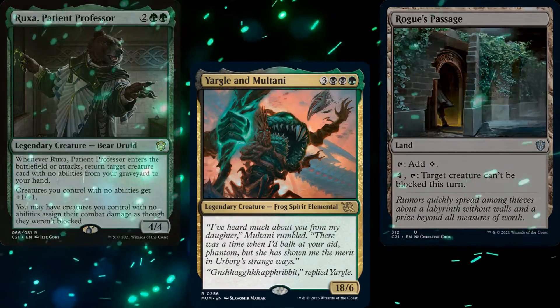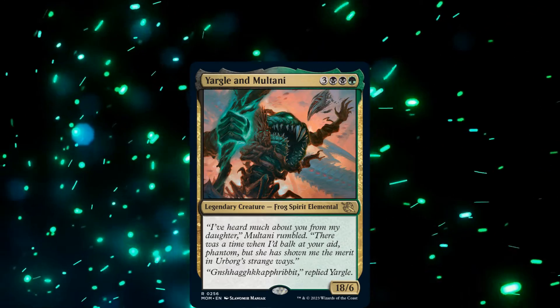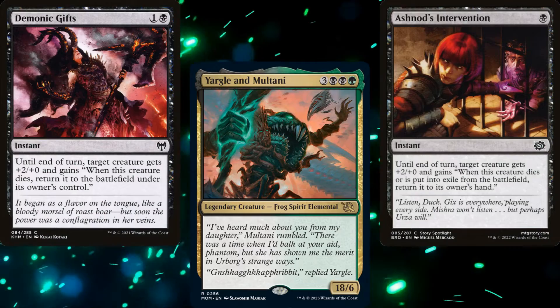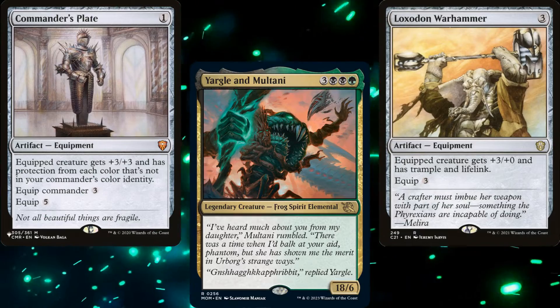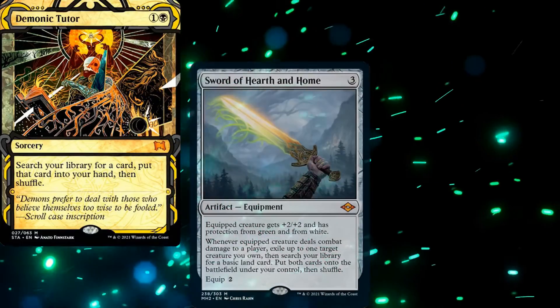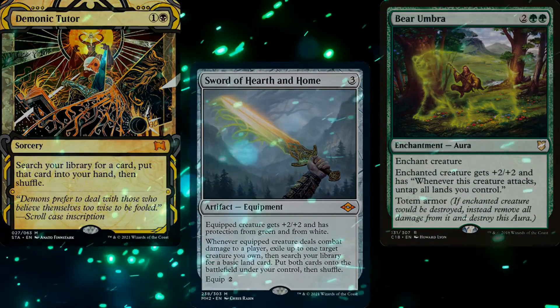This deck is very simple — we want to turn our commander sideways and smash our opponents' faces in. We've got lots of ways to protect our commander. We could have gone with a pure Voltron list; going from 18 power to 21 is very easy. But I wanted to keep the deck ultra budget. If your budget's higher, consider adding some tutors, swords, and maybe some totem armors to ensure you smash your opponent quicker.